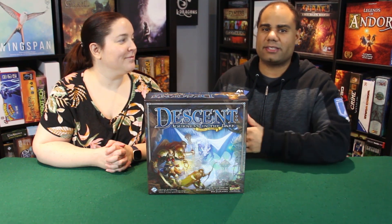Number 9 is Descent: Journeys in the Dark — this one is designed by Corey Konitzka, based on a design by Kevin Wilson. This is the second edition of Descent. It did not start out as a cooperative game, but it's on the list because that's the only way we have played it. You have the app which lets you play multiple campaigns — I believe there are four or five. This game is a special place for us; if it wasn't for it I don't think we'd still be doing the channel. It showed us that we love gaming together.